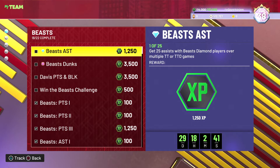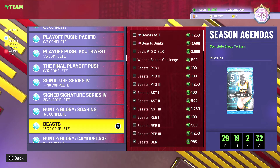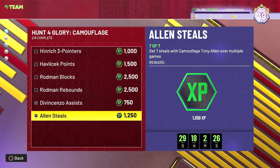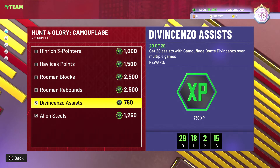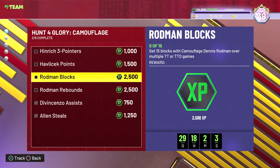Finished off the other stuff with the Beasts apart from triple threat assists and opal dunks. I'm tempted to try out the LaMelo Ball. On the camouflage set we've done D'Vincenzo's assists and Tony Allen's steals — Tony Allen's only good for defense. D'Vincenzo is meh. Kirk Heinrich is about the same price as D'Vincenzo which is bizarre, so we'll probably do that. Probably not Rodman because he's stupidly expensive.